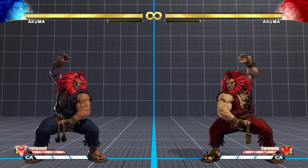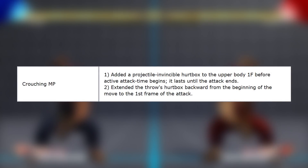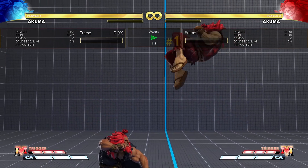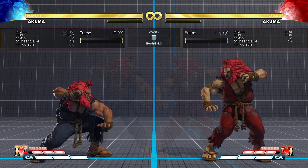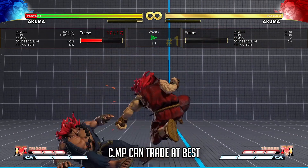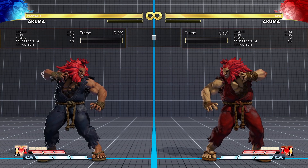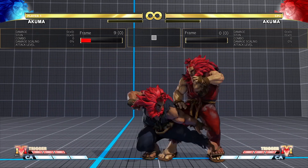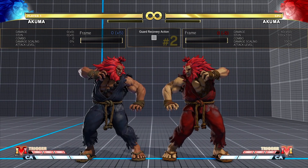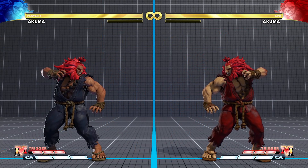Next we have his changes to Crouching Medium Punch. A projectile-invincible hurtbox was added to the upper body 1 frame before active attack time begins, lasting until the attack ends. The throwbox was also extended backward from the beginning of the move to the first frame of the attack. The first change is a universal nerf so that it can be stuffed more easily by jump-ins. The throwbox change makes it harder to get thrown during Crouching Medium Punch before the move comes out — a low-key buff for beating throws. Overall, nothing too special.